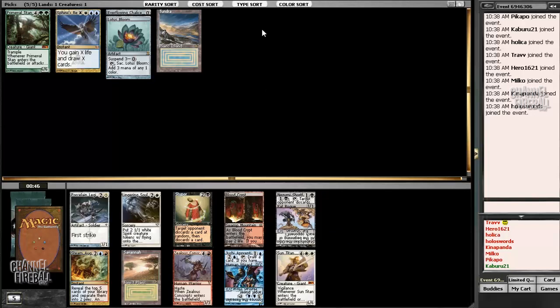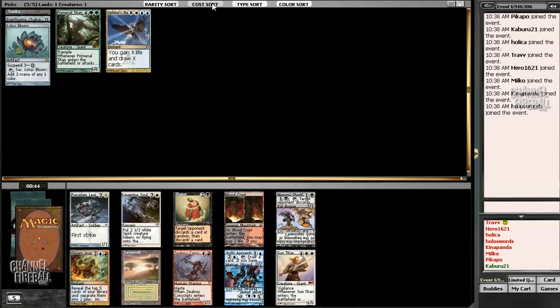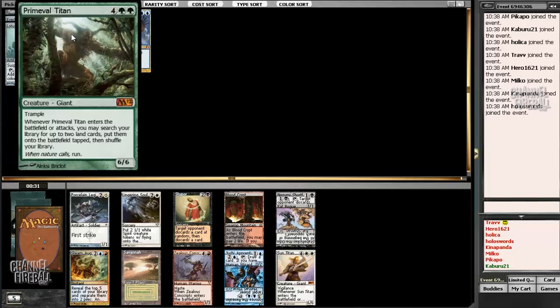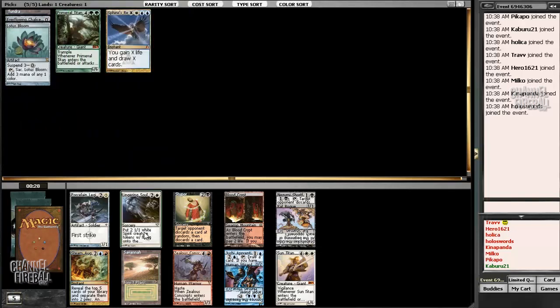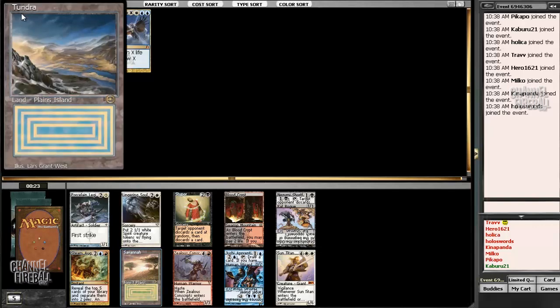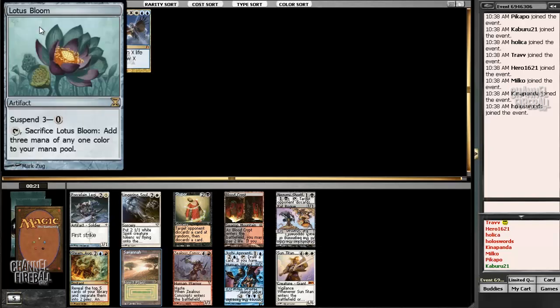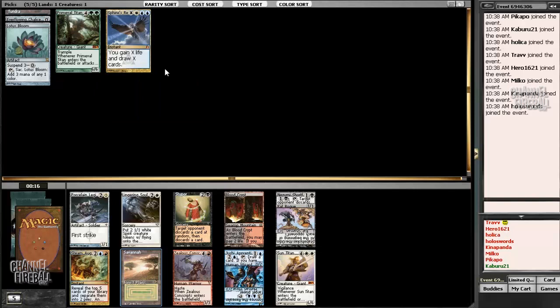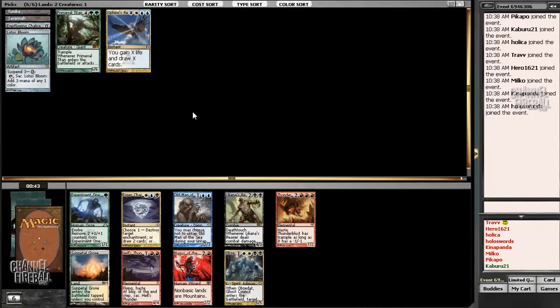Here we have a pack — I'm going to take the Savannah. There's a good big white card in Sun Titan, and it works well with Lotus Bloom too, but we already have a Primeval Titan and I'm not sure we need too many more sixes right now. Savannah is the last one we'll see, and Savannah plus Tundra is going to give us tons of options with fetch lands, which should be pretty nice. I wouldn't fault Sun Titan being a pick there — it seems pretty good too.